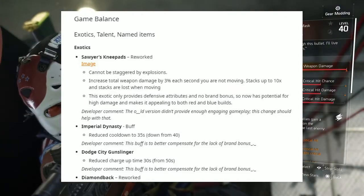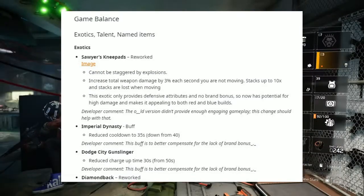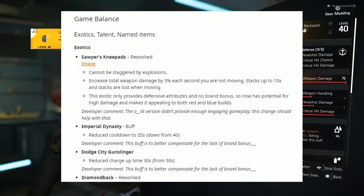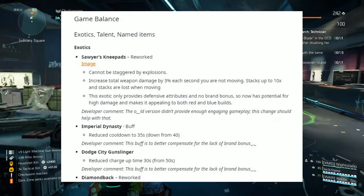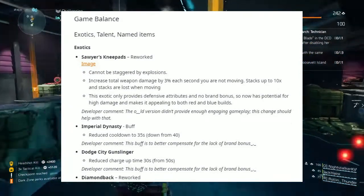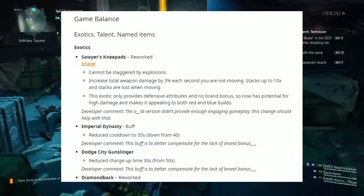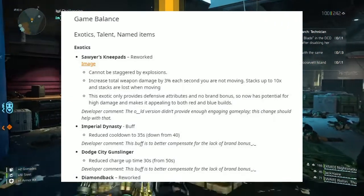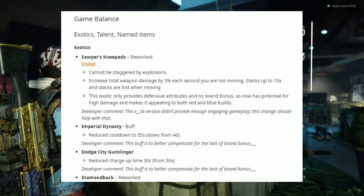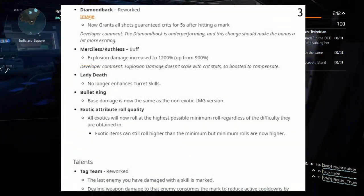Next up, we have the Imperial Dynasty, which is now reworked. Reduced cooldown to 35 seconds, down from 40. Developer comment: this buff is better to compensate for the lack of brand bonus. Next up, Dodge City Gunslinger: reduced charge time to 30 seconds, down from 50 seconds. Developer comment: this buff is to better compensate for the lack of brand bonus.